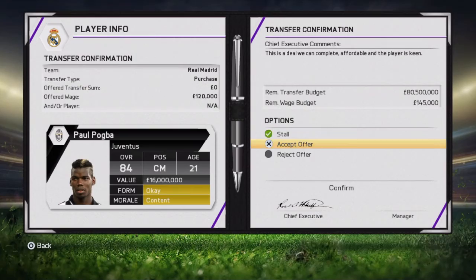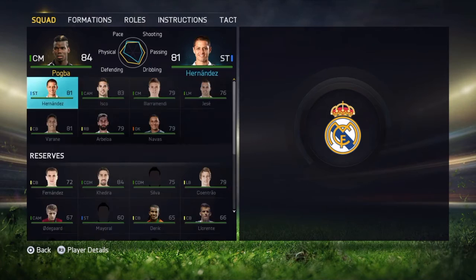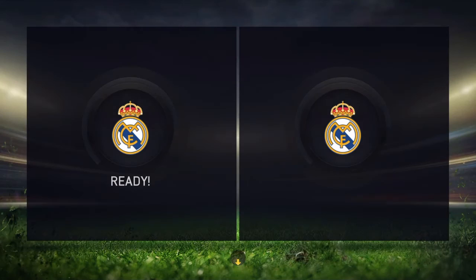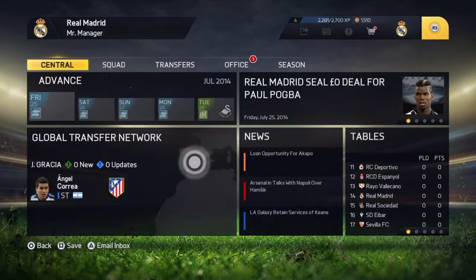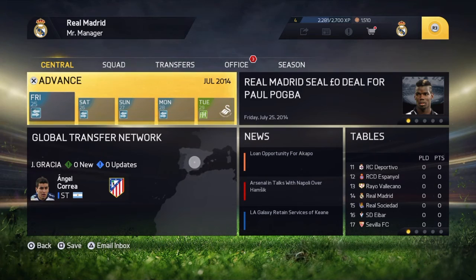There we go — offer accepted, zero euros transfer sum. We can get him for free onto the club. That's how you get any player for free. Remember, you must be able to afford that player to use this method. Hopefully you enjoyed the video and found this method helpful to buy any player for free. Thanks for watching and goodbye.